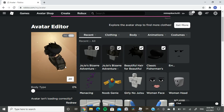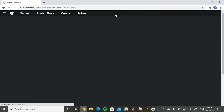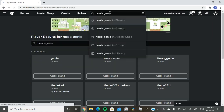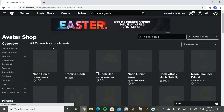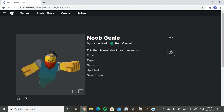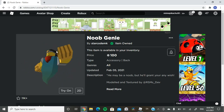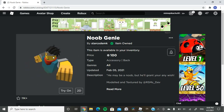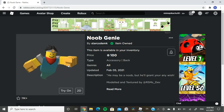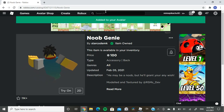If you want to go the extra mile, you can search up Noob Genie in the Avatar Shop — it's going to be the very first one. This is 100 Robux, which isn't the most expensive but definitely not the least. This is going to be Jotaro's Stand, Star Platinum. Just buy it and wear it.